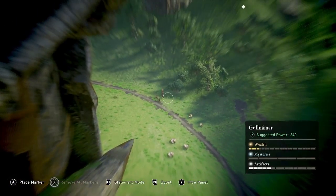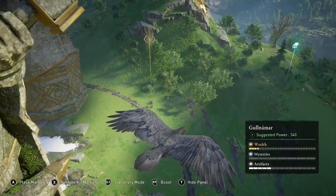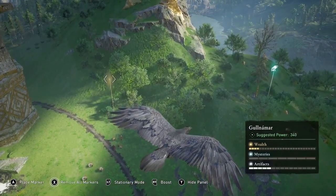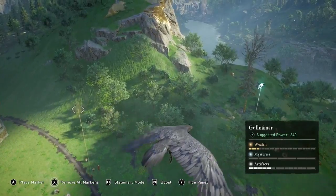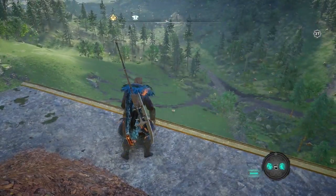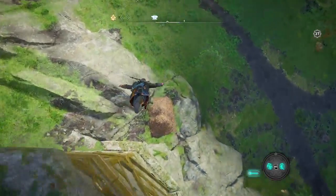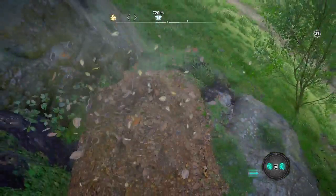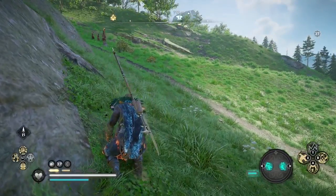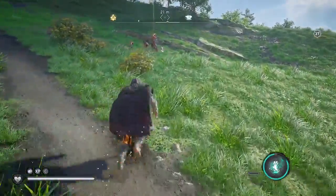If you have trouble spotting the yellow dots you can also meditate so it's nighttime, which can make them a little easier to spot. Another tip: I jump down from the very top of the high point to the second level before I use my raven, then make a second jump. So there are two jumps to get to the ground from this high point — I fly my raven from that intermediate level so it's a little closer to the ground and easier to spot the patrols.